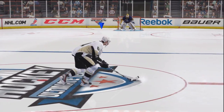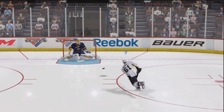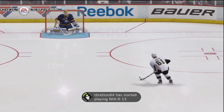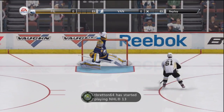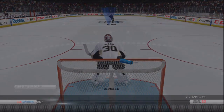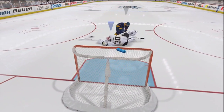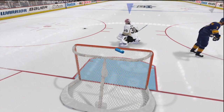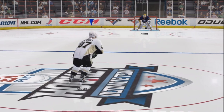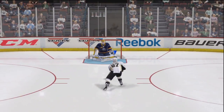Jumping to the shootout - Rick Nash first. I go top cheese and it looks over the line but it's not quite there - it just hits the crossbar and trickles down, it looked in. I tried to go to the replay but I had to get the next shot, so I did a quick flying poke check and he had no chance. Nice save by Cam Ward - I really recommend Cam Ward.